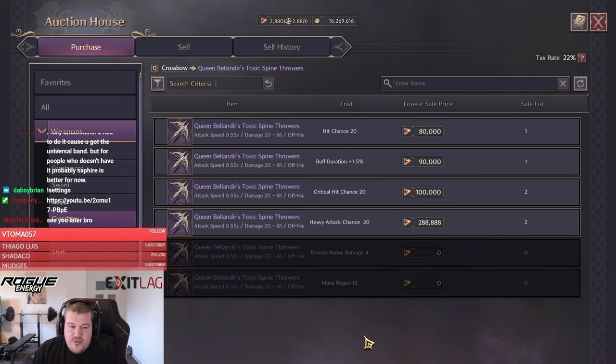Welcome! Yesterday was the first Queen Balandir spawn, and we can already see crazy prices on those archboss weapons. But killing Queen Balandir is actually not the only source for those weapons — they can also be crafted.